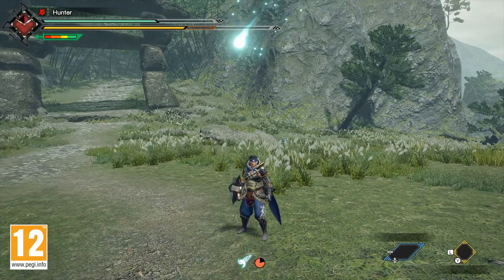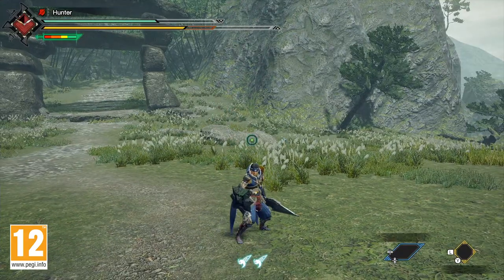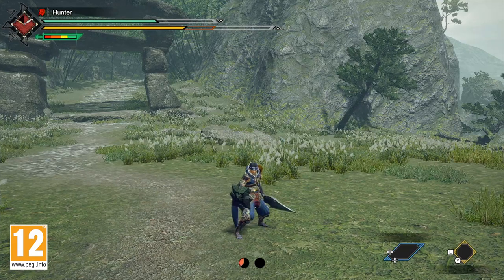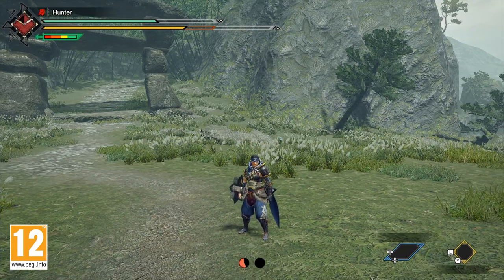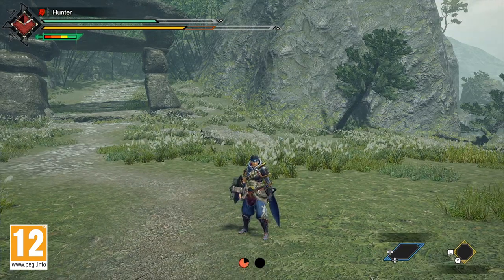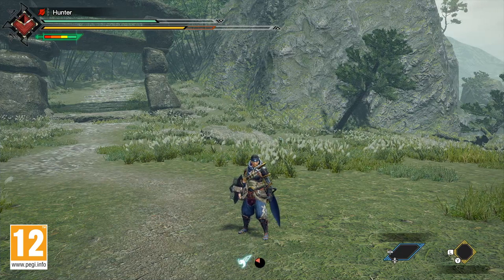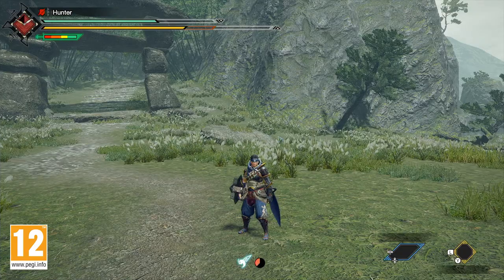We're going to take a few moments to break these moves down so that you're fully prepared for the hunts ahead. Now before we go any further, it's important to remember that these moves are contextual and will change depending on whether your weapon is sheathed or drawn. Let's start with those available to you with your weapon sheathed.